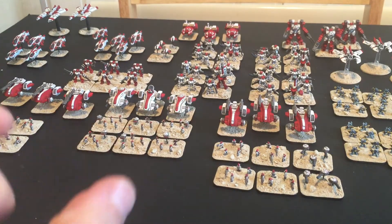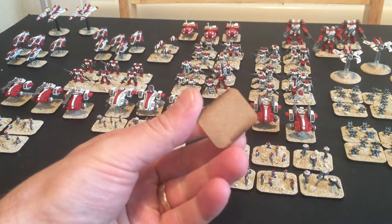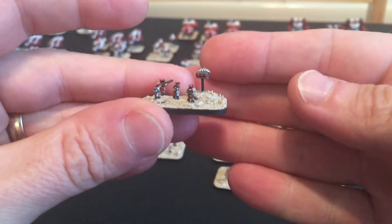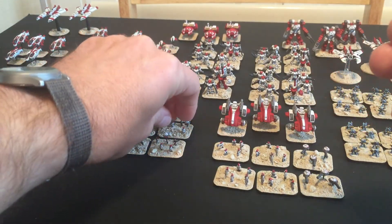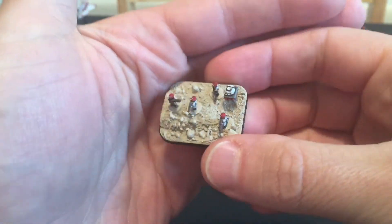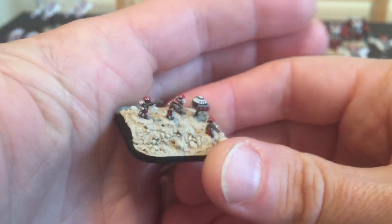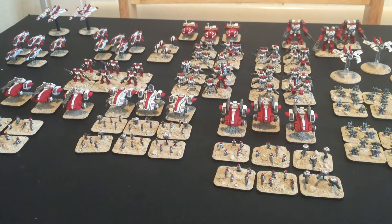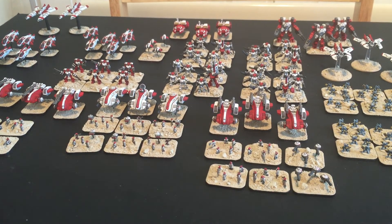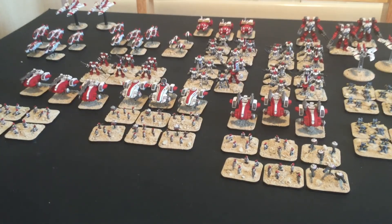I was never happy with the standard Epic bases — the really thin ones you get. I just think they're too small and too fiddly, so I based them on MDF pill bases from War Bases in the UK. I think they look better like that. I also tried to put some raised areas on the bases — a bit of extra MDF — to make a little scene on each base. Mega detailed little figures! So that is my not-Tau army. Thanks very much for watching. I'll try and get the rest of my Epic stuff repaired and sorted out — I've been a big fan of Epic for a long time and it would be great if it came back.